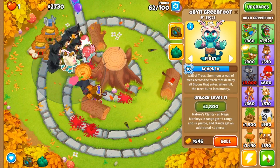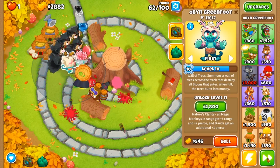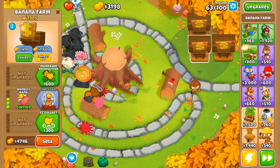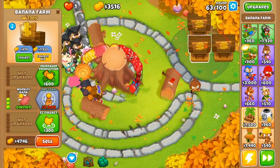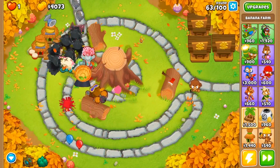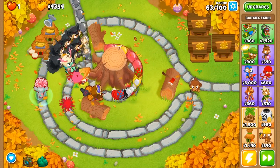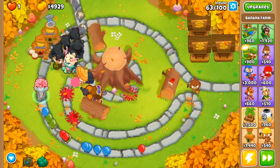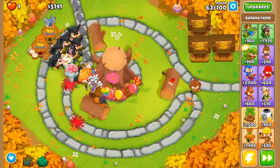We can go ahead and speed things back up now that we have all this popping power on the field — we're set up really well. The next thing we want to do is pay attention to how much money we have in our banks, because we definitely need to start getting more towers online to help our ninja and Obyn with dealing with these lead balloons.